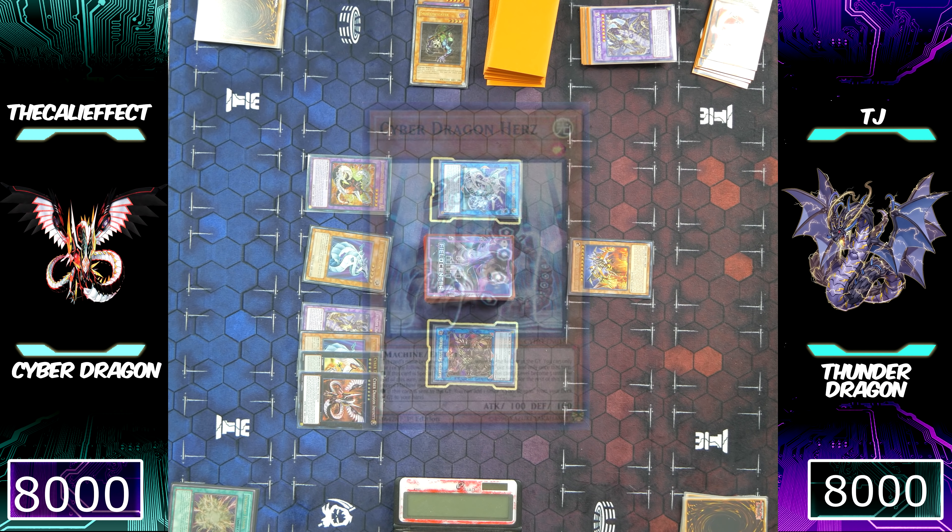I'm going to use that normal summon right now. Herz is going to recur Cyber Dragon Core from my graveyard to my hand. I'm going to normal summon Cyber Dragon Core and gain its effect to search a Cyber Spell or Trap card from my deck to my hand. I know what you guys are thinking — Cali Effect, you have enough damage to break his board, but do you have enough for game? Well, with Cyber Flow Fusion, I'm pretty sure I do.